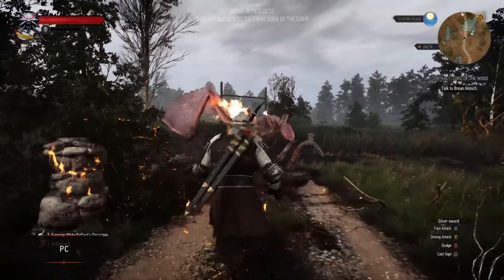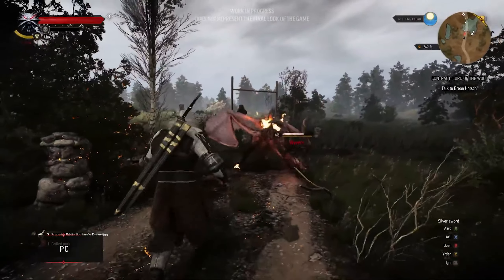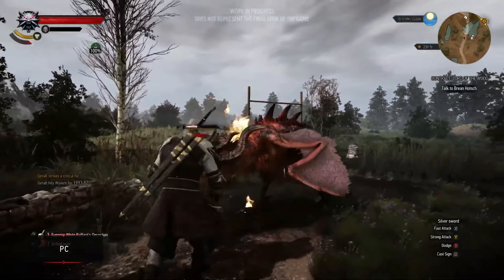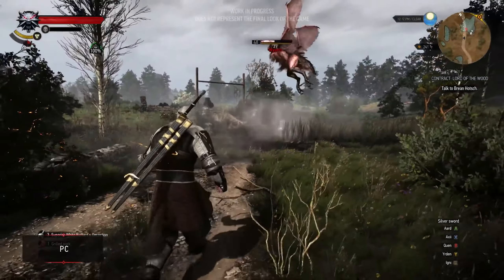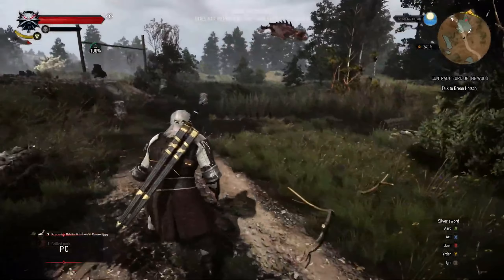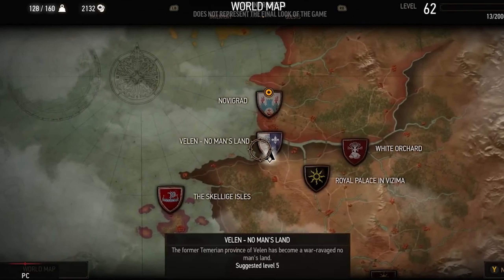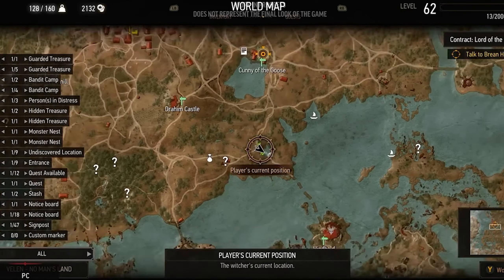There will be an option where you can set different buttons for every sign. Previously you had to open the radial menu to select a sign and cast it, but now if you turn the feature on, it won't be needed. Sign builds will have an edge in the update for sure. The world map will also have filters — for example, you can hide the question marks and point-of-interest icons from the map, which can make the map cleaner than before.